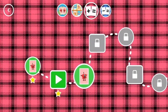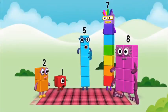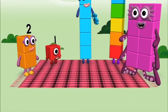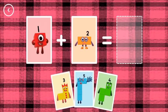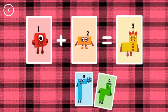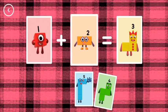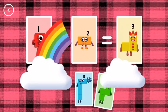Add it up. If you start with this many and add this many, how many do you have all together? Three. Three plus two equals three. Correct.